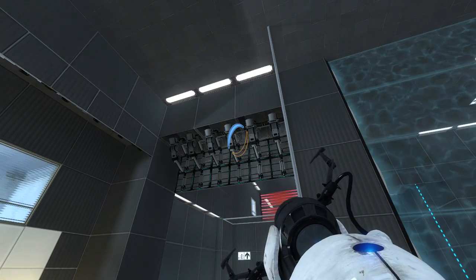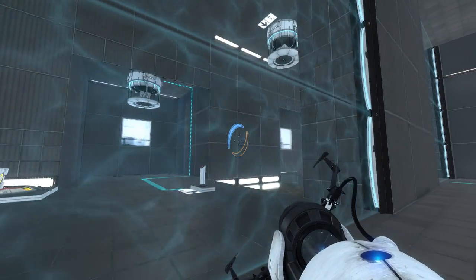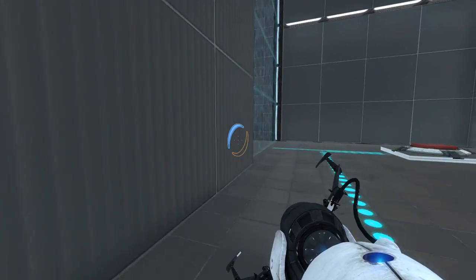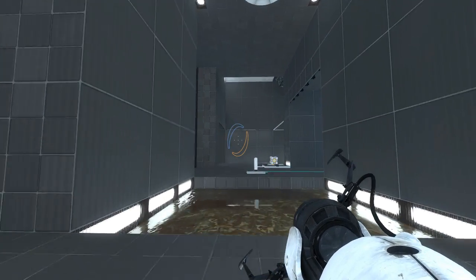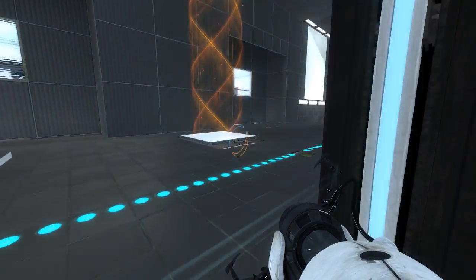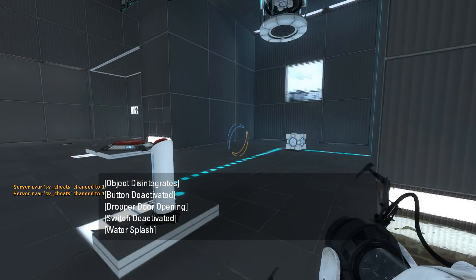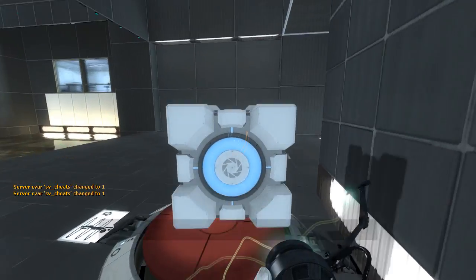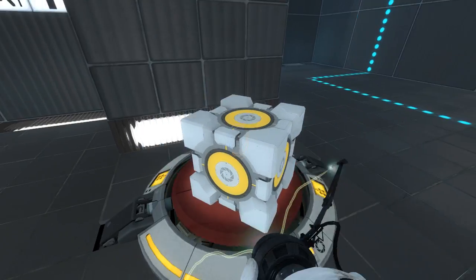So we don't really have a way to get out of here right now. What causes that to drop? Something over here? I don't actually see what causes that to drop. Did they both drop? They did both drop. Okay, I see. That's a bit confusing — that's probably why the button is positioned like that.